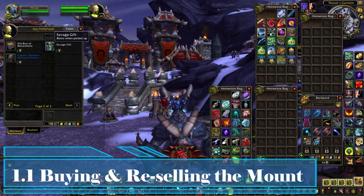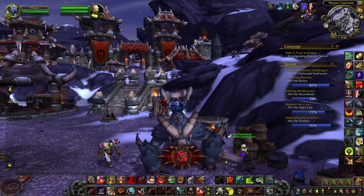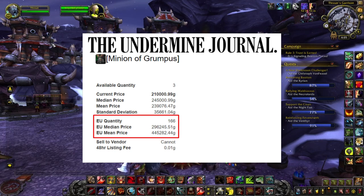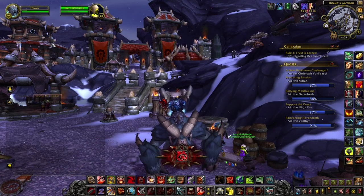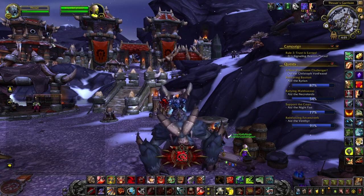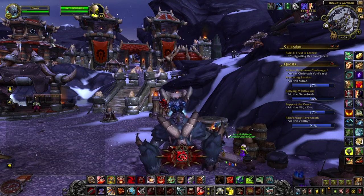Another important way to get the mount is simply by buying them from the Auction House when they are really cheap. Right now, as it's the end of the year and a lot of people have already sold their mounts, these mounts are going to sell for around 200k. But as soon as the Winterveil event starts and people get the mount and try to sell it, prices are going to crash. Wait for the mount to drop below 50k, then on most realms you should be able to buy it and sell it for 200k or so throughout the year. It's always important when investing in these items to check all the data from your realm.